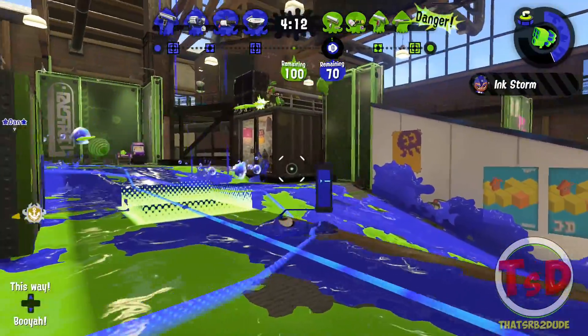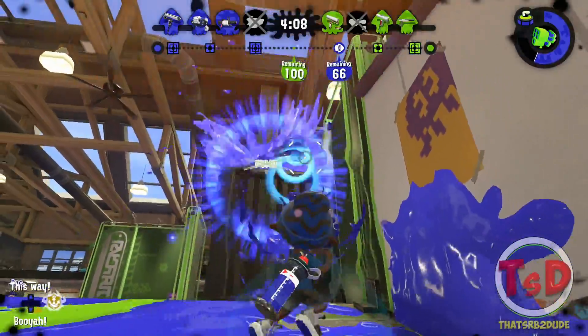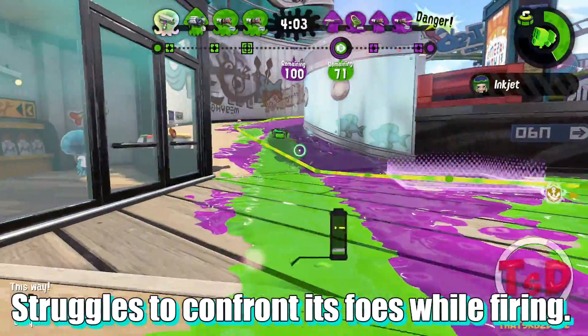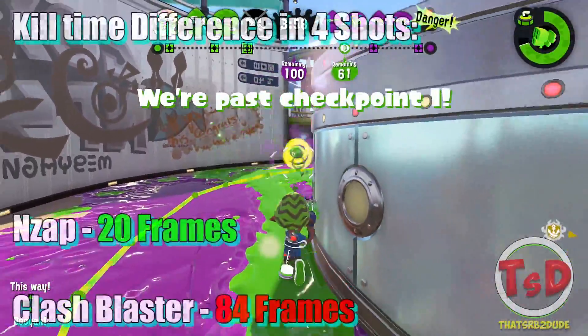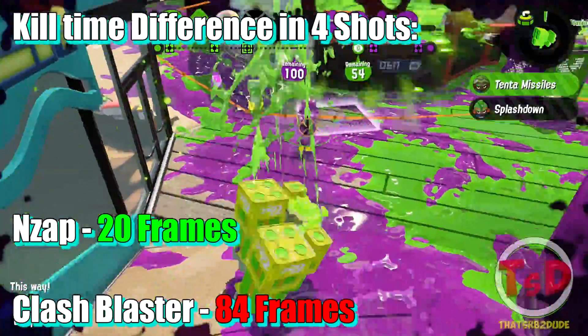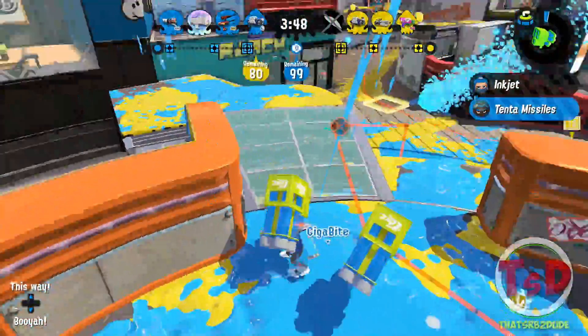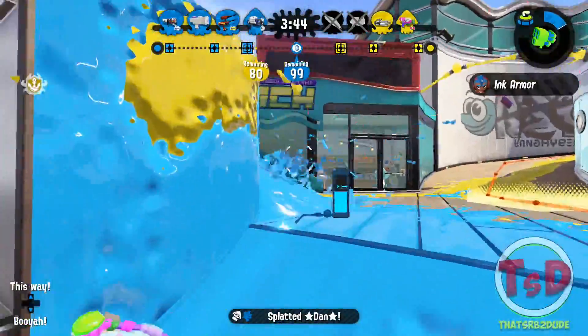The Clash Blaster is only good at suppression and thrives off good positioning and timing. If the Clash Blaster walks towards you and starts blasting, it is most likely not going to kill you. The reason is that the Clash Blaster is not that great when walking and approaching its enemies. Due to its slow kill time and lack of range, it makes it very hard to walk up towards people that know you're approaching.